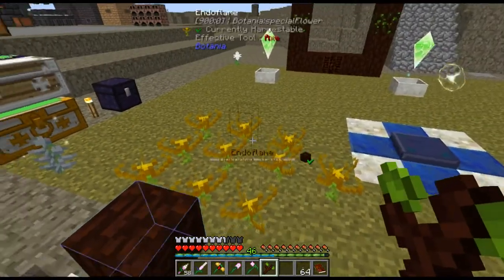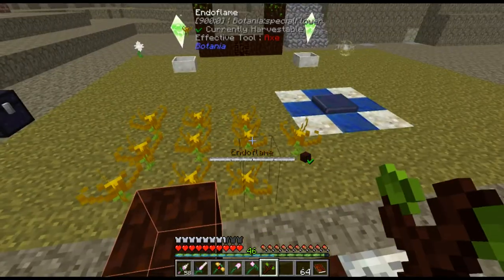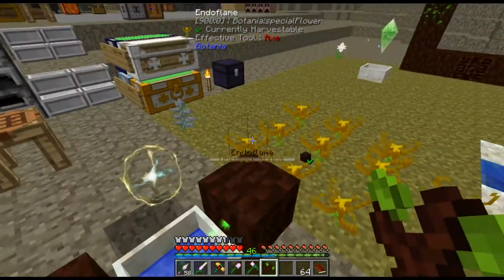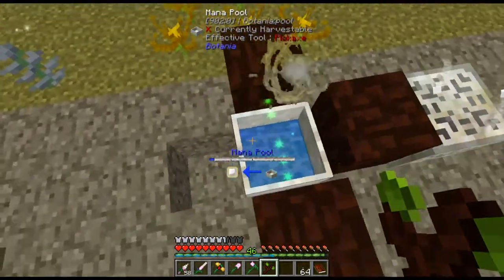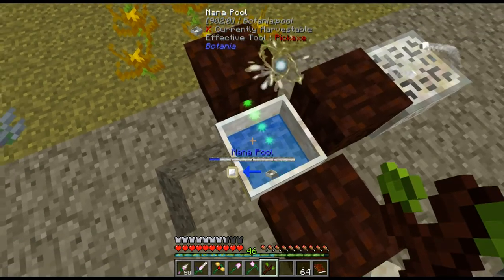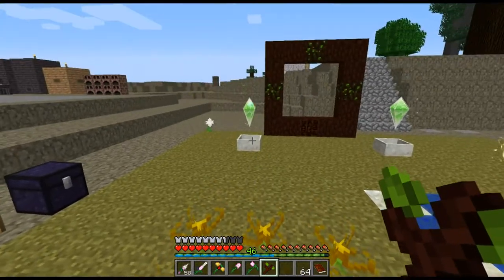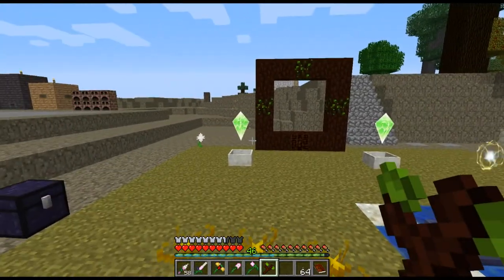Just in case you were wondering, it takes a good two or three minutes to chew through a block of coal with these endo flames, and ten blocks of coal generates that much mana. I'm probably going to need like a pool and a half full.